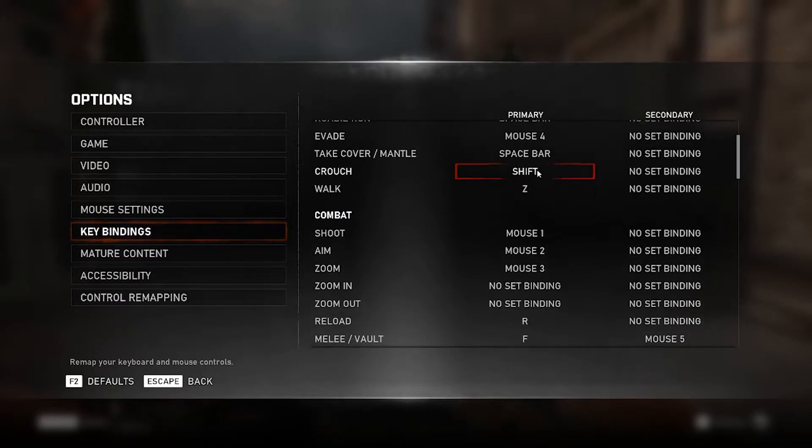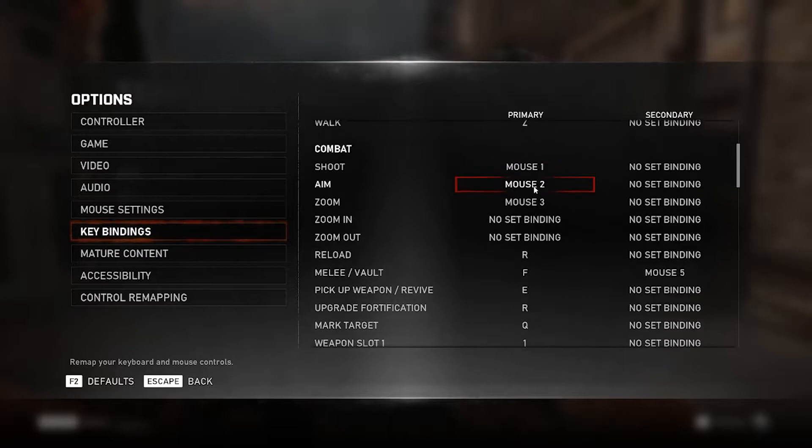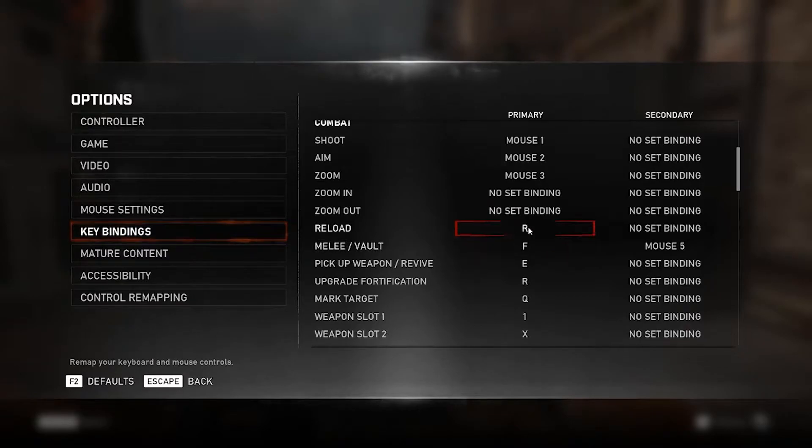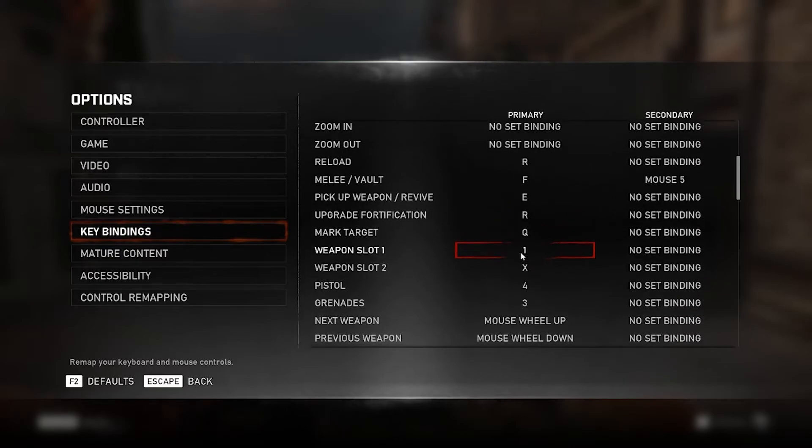For crouch I've got that on shift — whatever works for you guys. For combat, I've got my zoom on scroll click, and melee and vault are also bound to one of the mouse buttons. The melee and vaulting is really smooth for me, but whatever works for you — just keep gameplay smooth.